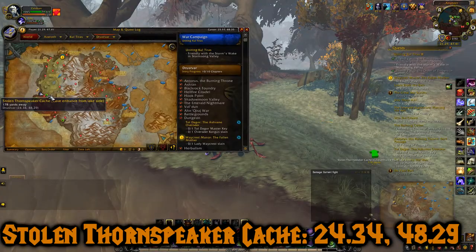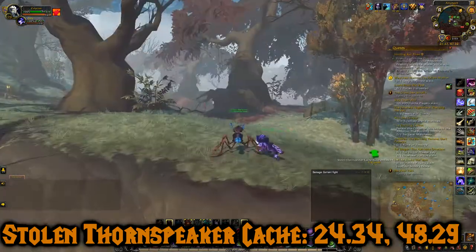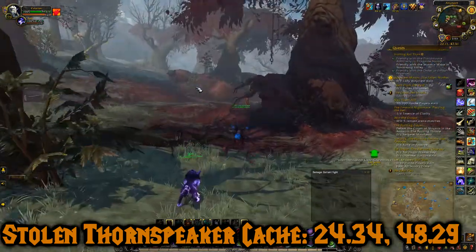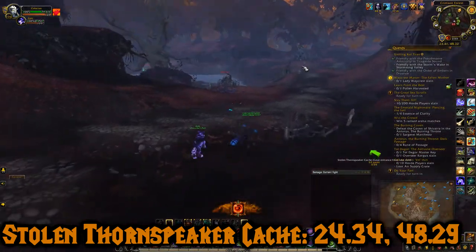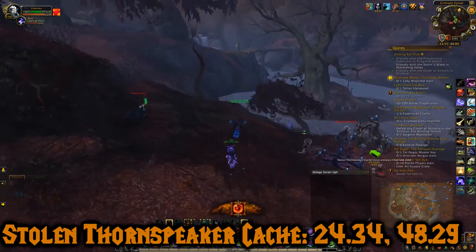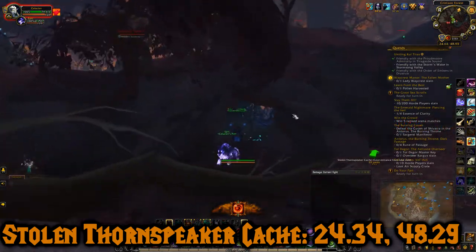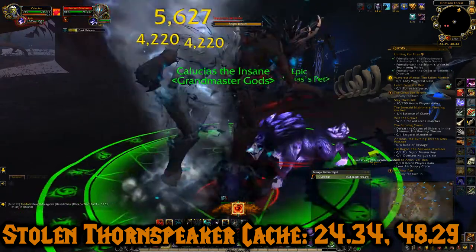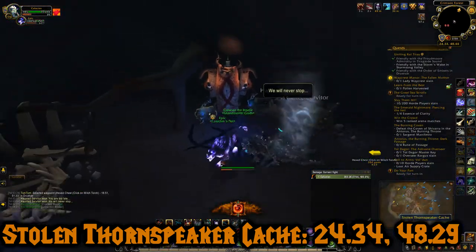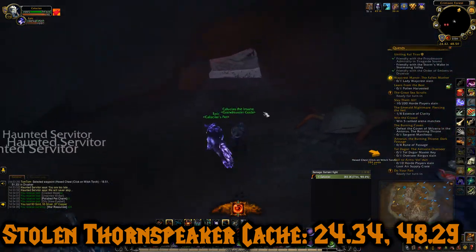Chest number eight is the Stolen Thornspeak Cache at 24.34, 48.29. We're just right above Anyport here, went up this path, and this one's in the Crimson Forest - it's also in a cave. So we're heading into the Crimson Forest and there are going to be some guys we have to kill that are around the chest. The cave is right here, also kind of hidden. Here are a few guys you have to kill - okay, they're dead. And here is the chest - Stolen Thornspeak Cache. Gave us some money, some resources, and also some polished pet charms.